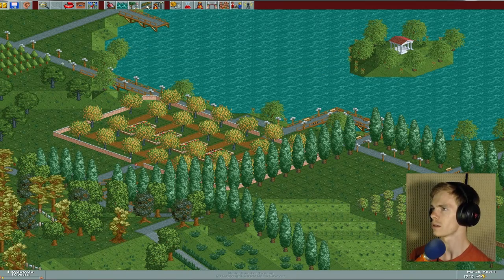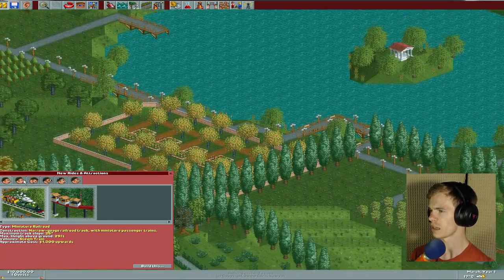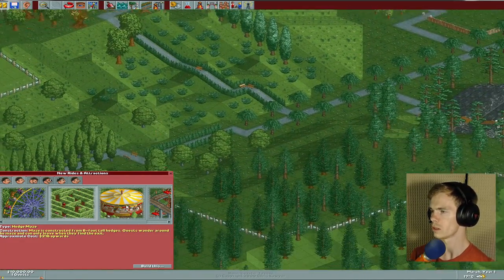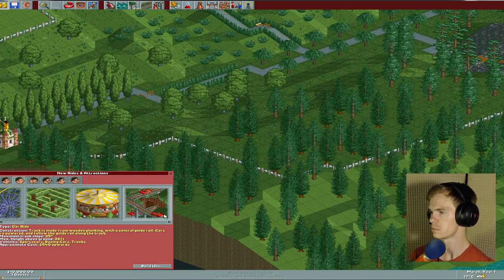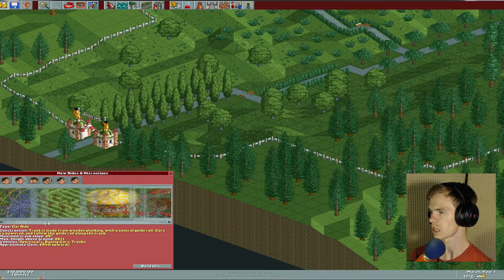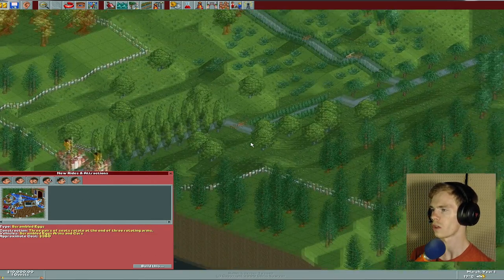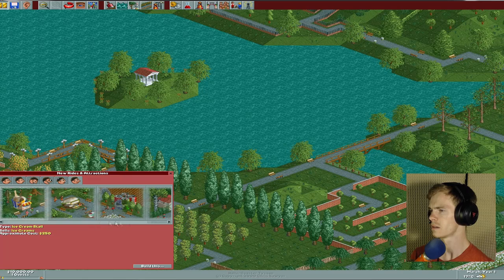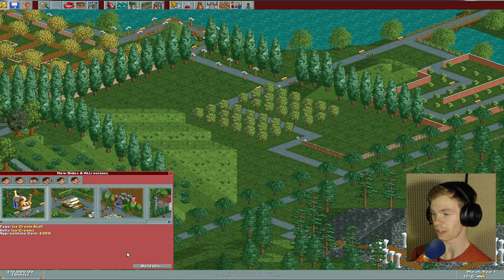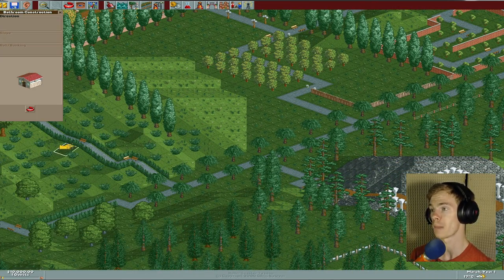The world is now paused, so I don't have to worry about anything. I could build a maze, or I could build a merry-go-round — that'd be kind of cool — or a car ride. There's a lot of really cool things here. But I'm going to start with food because, you know, what is a park without food? Food is the number one thing, but before anything else, I need to build a bathroom.